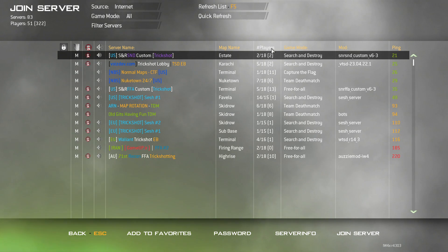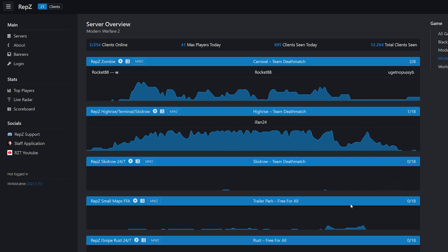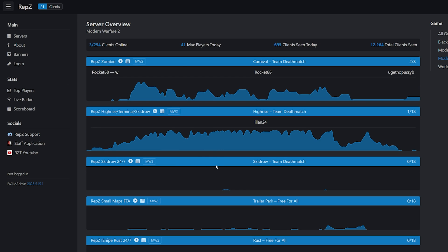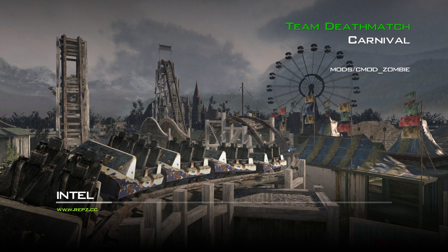This doesn't mean that there aren't servers up though. There are three different methods to go on these servers depending on the client. The first method is specific to certain servers and the iW4x client, but it is the easiest by far. You're going to want to go to the Repz site that I have linked and look for a server you want to join. Click the play button and you should get a prompt saying to open iW4x multiplayer. Accept, then wait a few seconds, and you should get put in. This seems to be only a thing with Repz servers, but it is super easy, so I wanted to mention it.